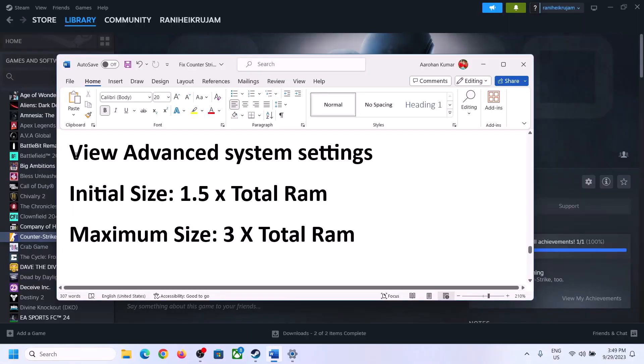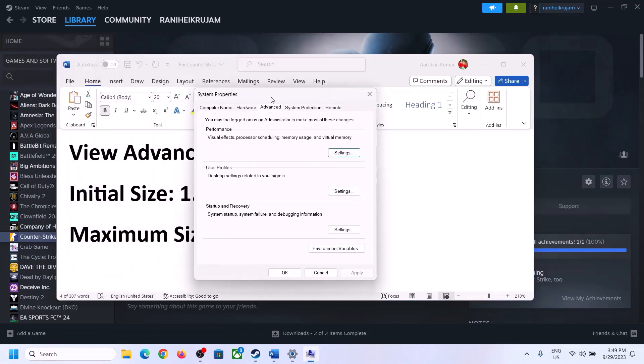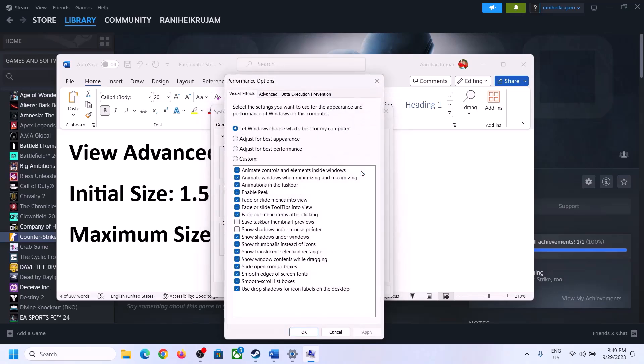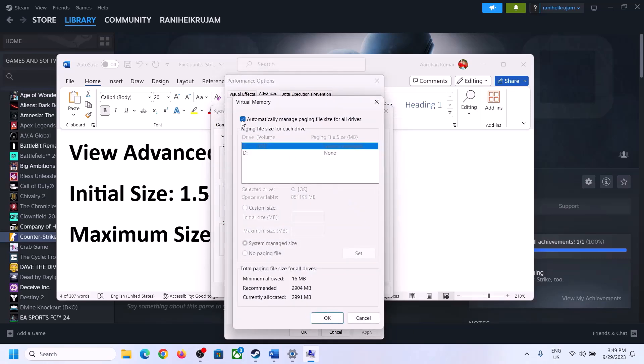The next step is to increase virtual memory. Type 'View Advanced System Settings' in the Windows search box and click on it. Go to the first Settings under Performance, then the Advanced tab, and click Change under Virtual Memory. Uncheck the box that says 'Automatically manage paging file size for all drives,' then select the drive where the game is installed.